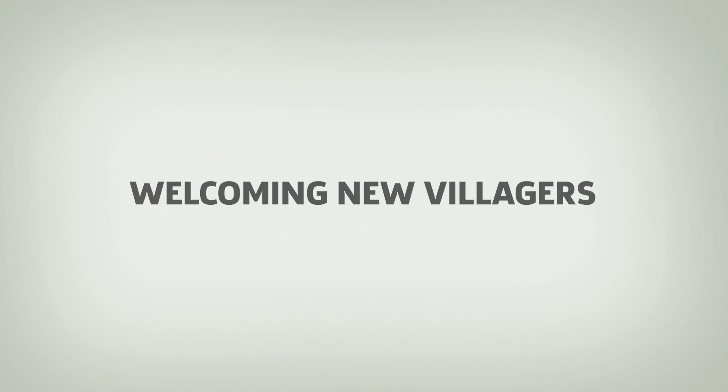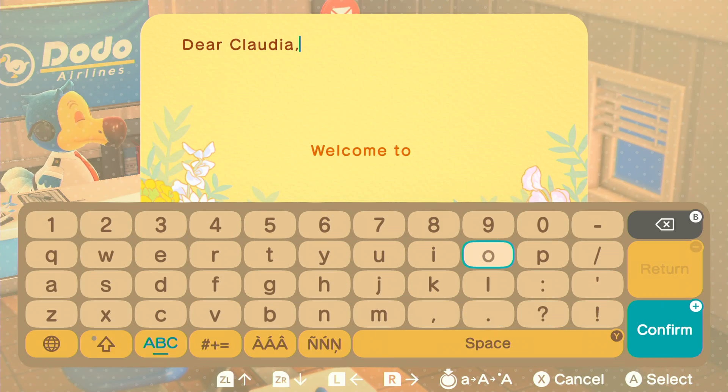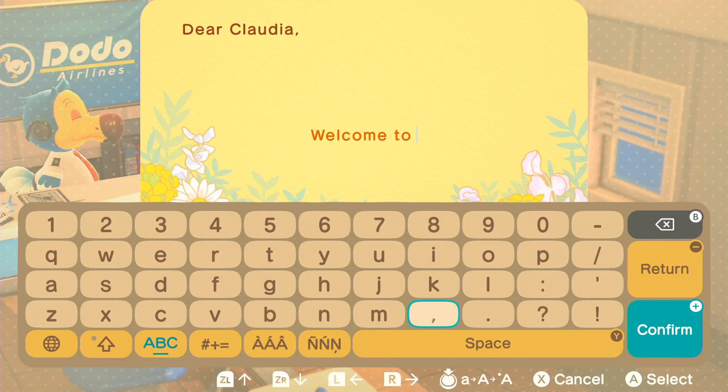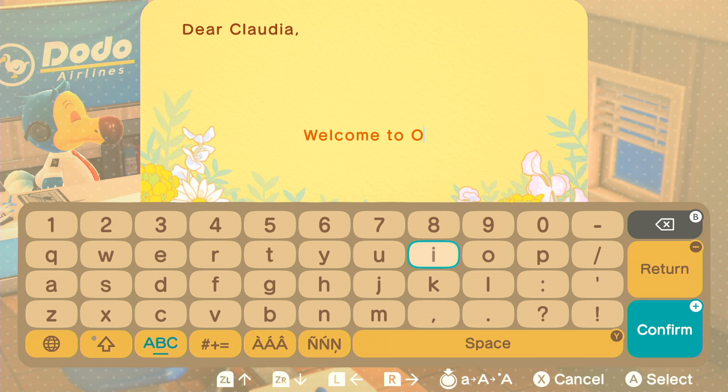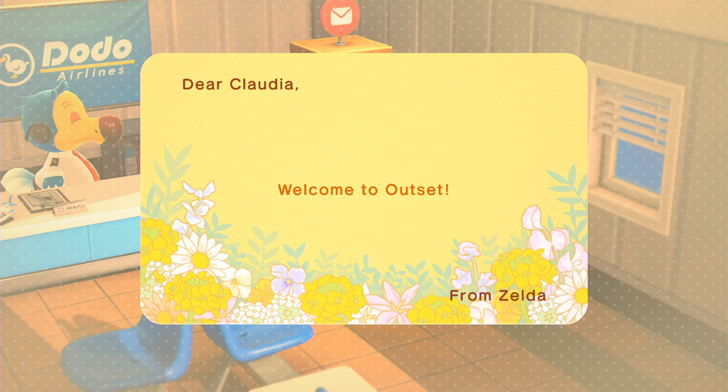Welcoming New Villagers: You're probably aware that you can send letters to villagers at the airport, but you might be surprised at what kinds of words and ideas they will recognize. For example, you can send a welcome letter to a new villager, and they'll respond thanking you for making them feel at home on their new island. This boosts your friendship with them.